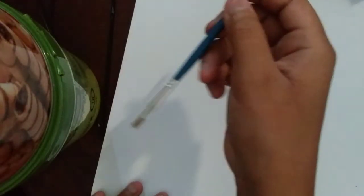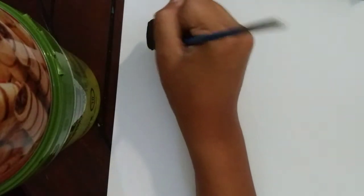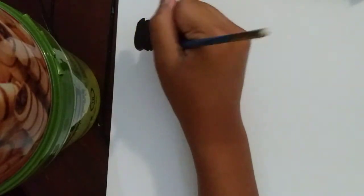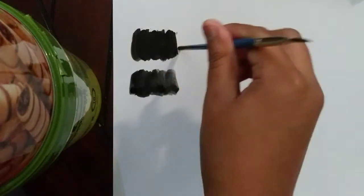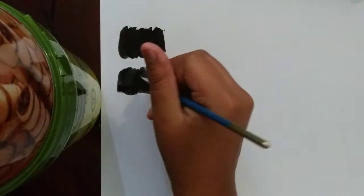Let's start swatching. I'm using our paintbrush and starting with black. So this swatch has a lot of paint without water, and this one is black with water. You can tell the difference — this one is more dark and this one is more light. Now let's try brown.